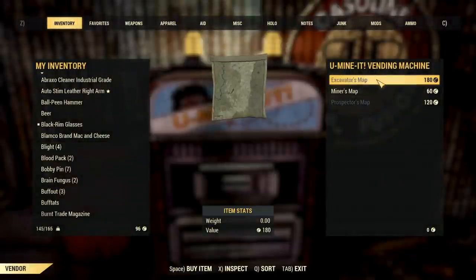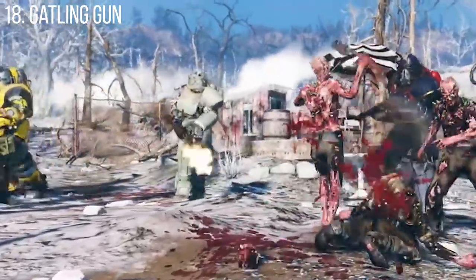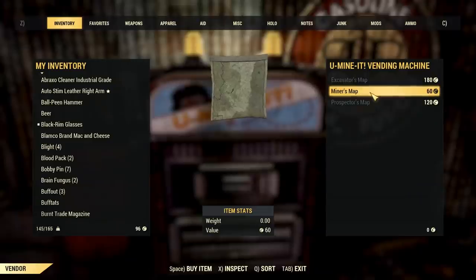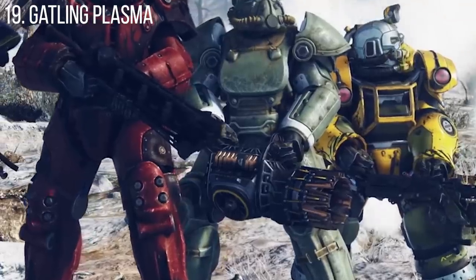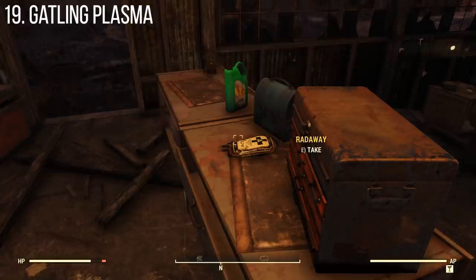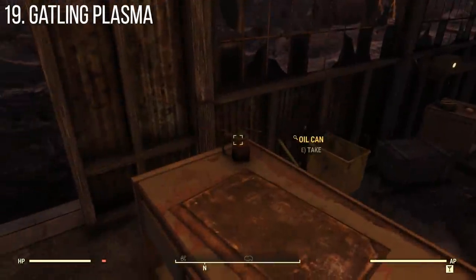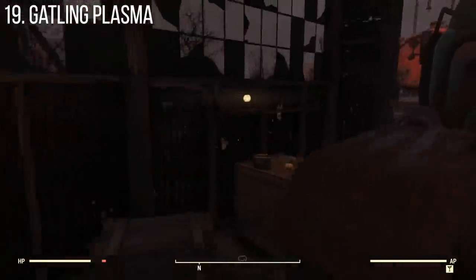Going along with the theme of old-school weapons, we also have the Gatling gun, one I've shown in past videos. Beyond that, we also have a Gatling plasma — something we saw in the trailers but weren't able to identify until recently. It'll probably work very similarly to other plasma weapons, just in Gatling form — likely very similar to how the Gatling laser works.